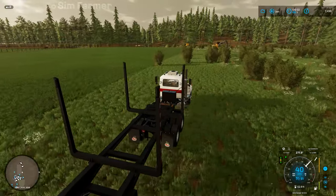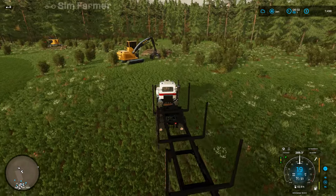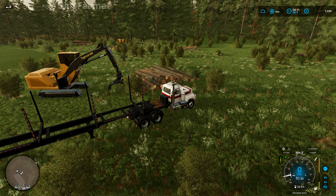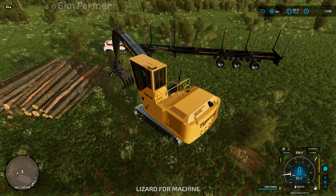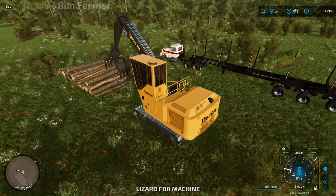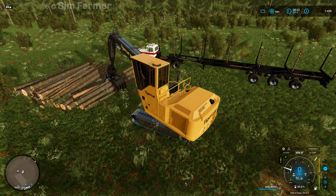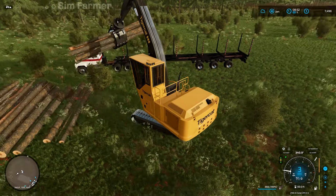We've got the new Tigercat over here and we'll try and get this first trailer loaded up, take it to sell and see how much we get — just while we wait for the silage bales to finish fermenting. Then once they're ready we'll get those loaded up and over to the sell-everything containers. Hopefully while we're waiting the price doesn't drop any more than it currently is.